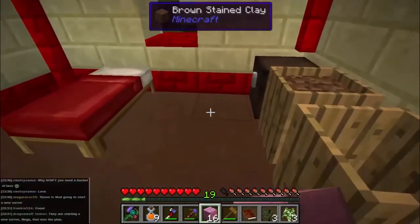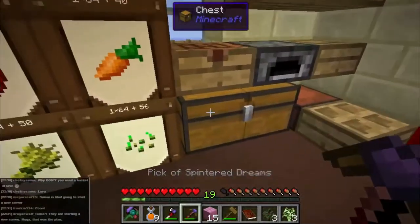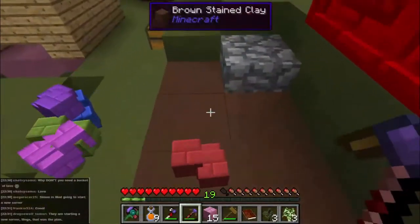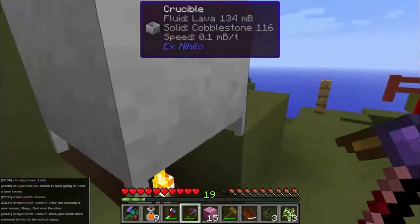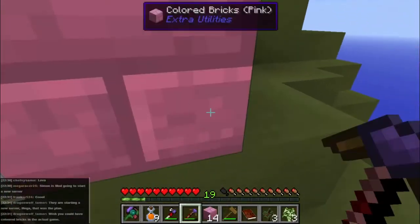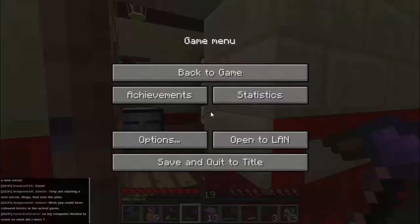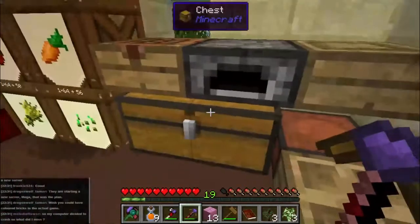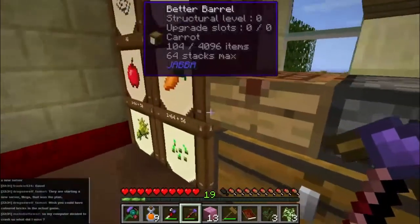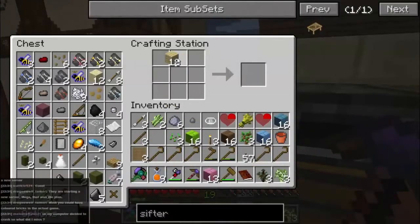Something's gone awfully wrong. I can't interact with things. I can left click, I can right click. That was weird. Okay right — before anything else goes wrong, let's make ourselves some more chests.